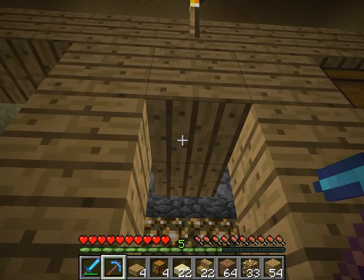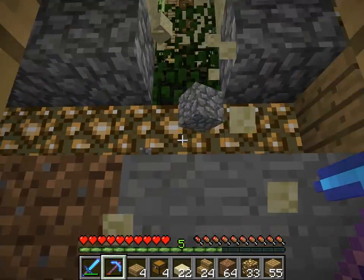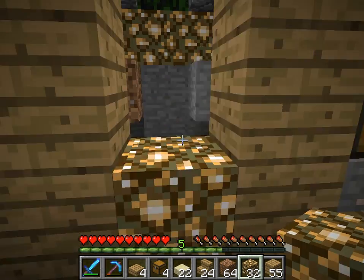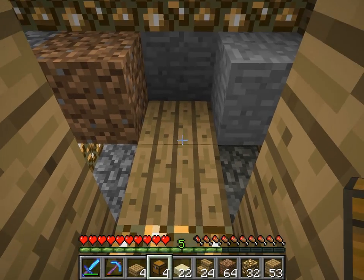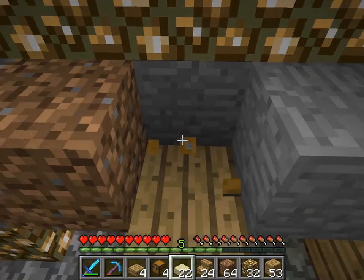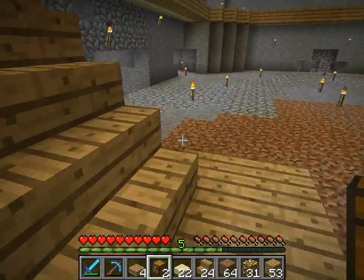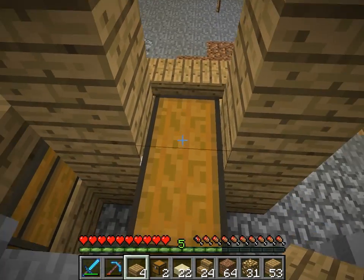I'll take these out. Put whatever — we'll say this is glowstone. Then put your blocks down, or whatever, for your chests. Put your chests down. Glowstone will help light it up, but just there. Then go up top.